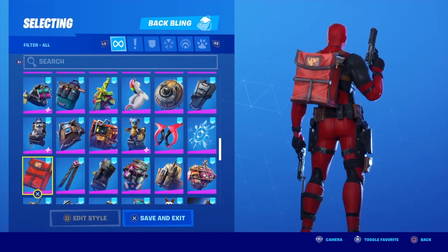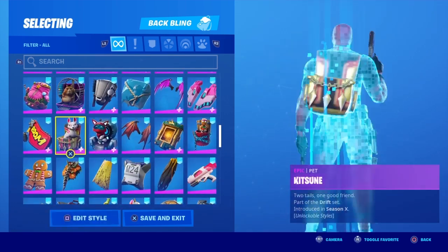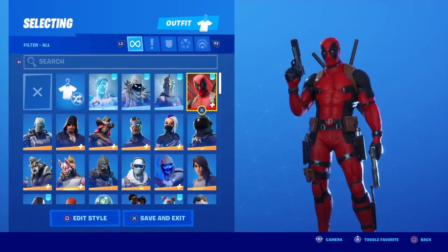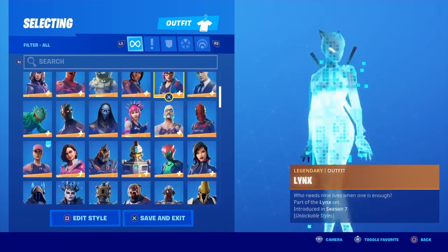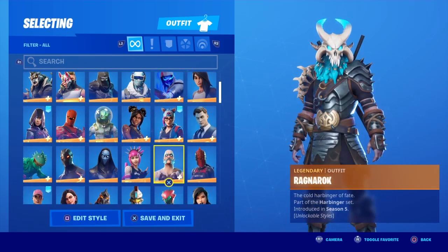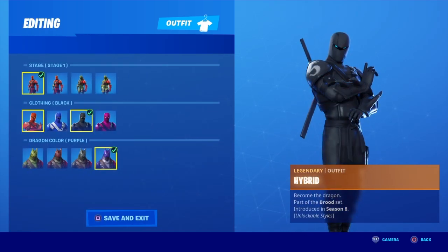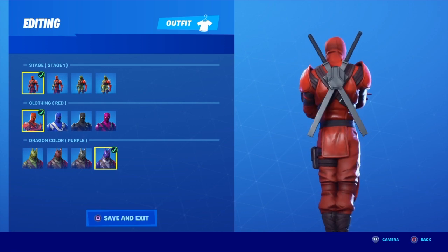My favorite combo is probably going to be 'Special Delivery' — that looks so funny. Just for now I'm going to use the katanas because they're pretty cool, but they don't really seem to match any skin. I've heard that if you use the Hybrid it kind of looks like this skin, so let me find him. Hybrid — he's legendary, isn't he? There he is. Yeah that actually does look like it — that's actually mental.